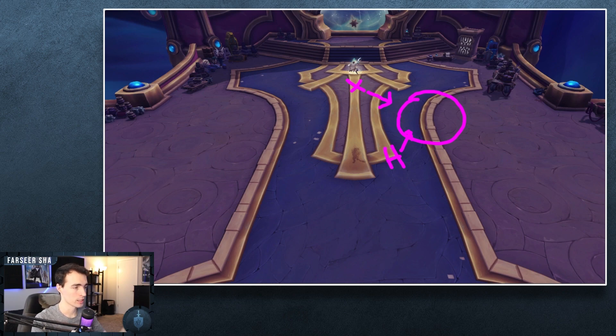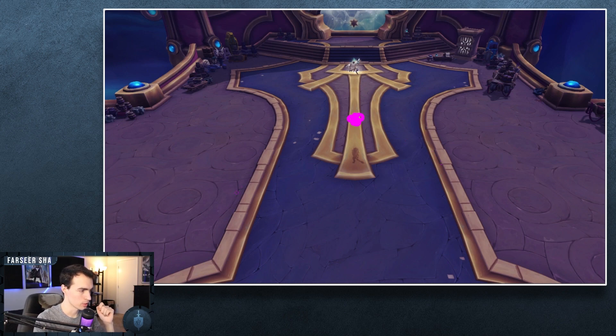That's pretty much phase one: you're going to get adds spawning that need to be kicked, and you have to soak the collapsing star — not much to it. Then you'll enter phase two. Soleil is going to teleport to the center of the room and spawn relics. She's still taking damage but you're never going to kill her, and she heals to full anyway. So there's no reason to stand there attacking unless you're building resources — generating runic power, rage, or whatever that might be.